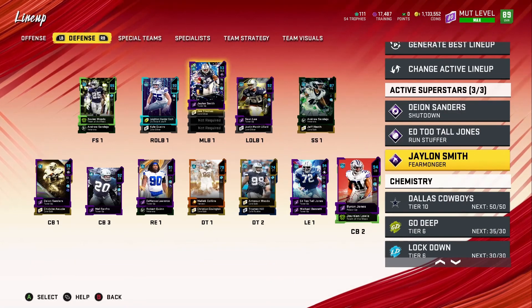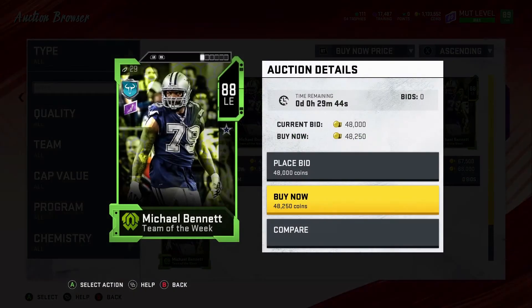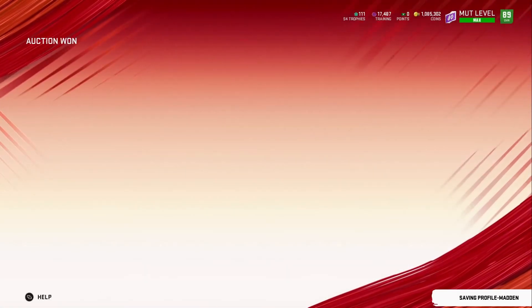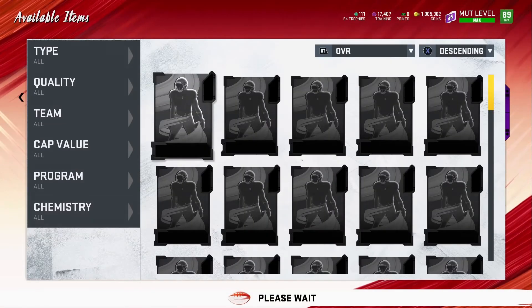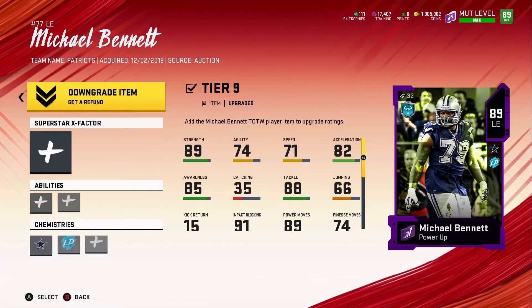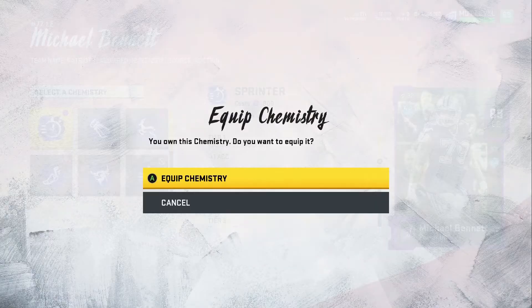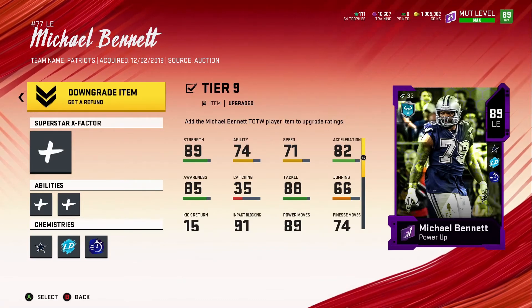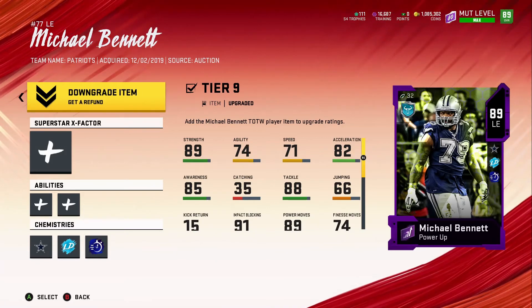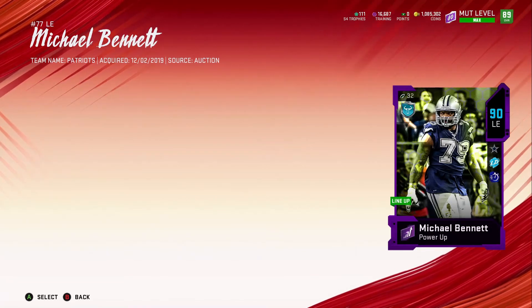I want to go ahead and pick up Michael Bennett and add him to the squad because he'll be out there playing the field depending on certain defenses. That's the cheapest I've seen him for — perfect timing. Just add him to the squad. Him and Robert Quinn be doing their thing out there. We're gonna put Sprinter on him. I didn't push for that last time because I didn't have the training, but I got 16,000 training now. I'm going to save it though to see what's going on with these other events taking place. Going ahead and save.